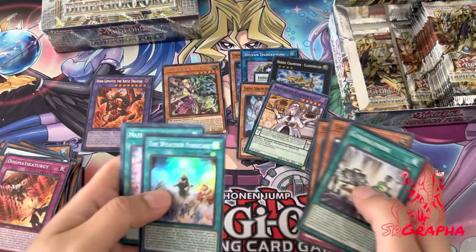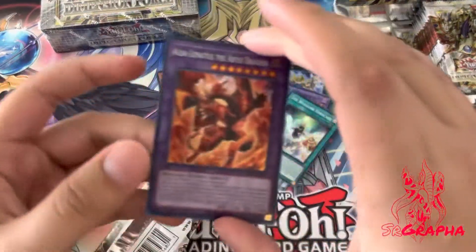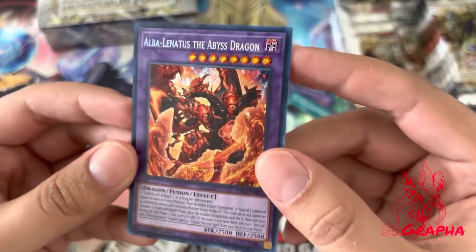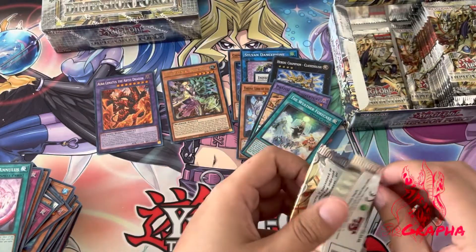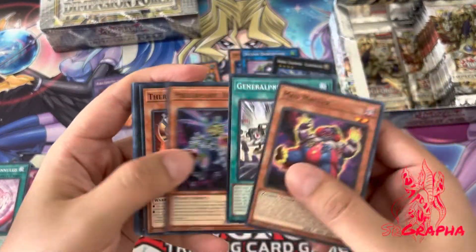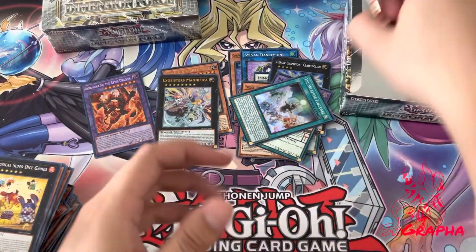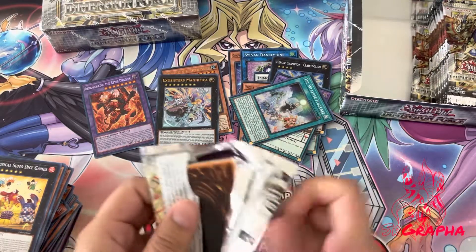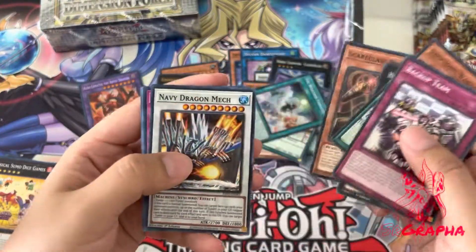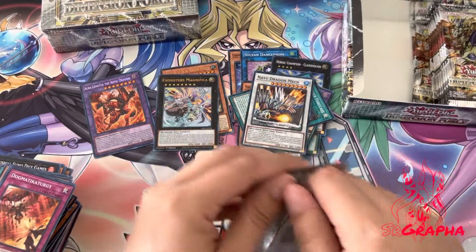I can build it if I wanted to. The Weather Forecast — cool. I actually really like how the secret looks; it kind of looks like the older secrets where the purple is really dark and it's like a subtle secret rare, especially in the name. The newer secrets tend to be a little bit more fancy, but I don't mind the subtleness. And our next ultra — Exosisters Magnifica, nice! Another deck I can build. I actually still have 99% of the core from Grand Creators with the Exosisters. Navy Dragon Mech — that's another kind of staple we can keep.